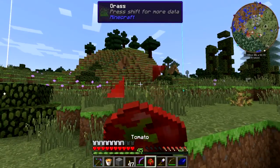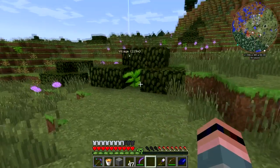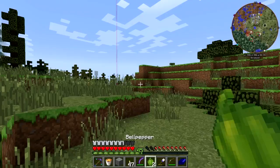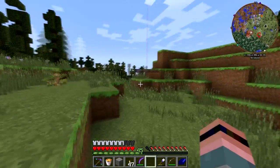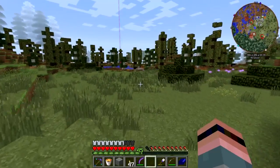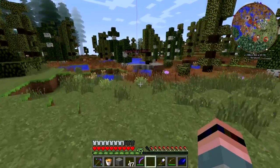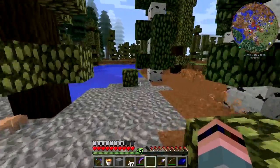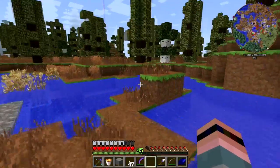Just eat a pea pod right off the ground. Give me them bell peppers. That's delicious. I know I can run — whee! We'll check the farm as we come back.